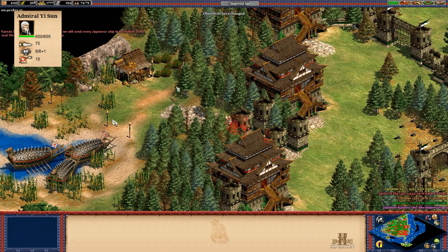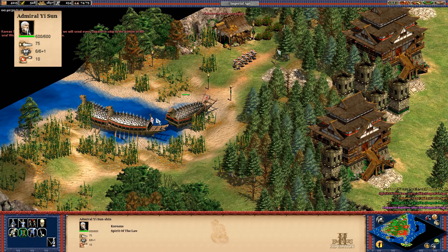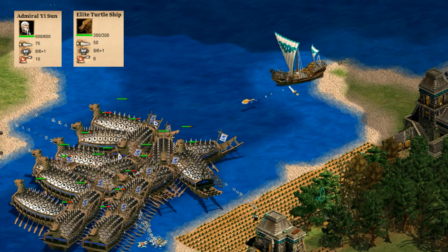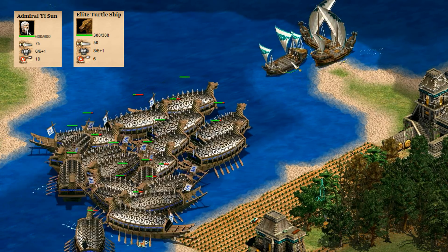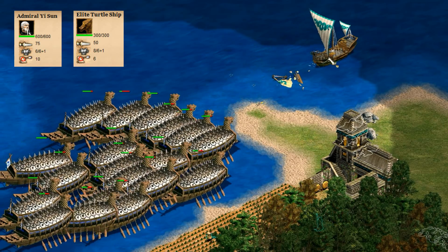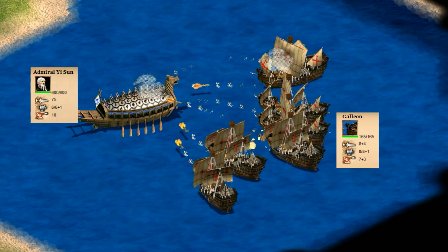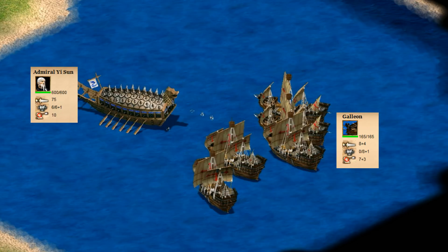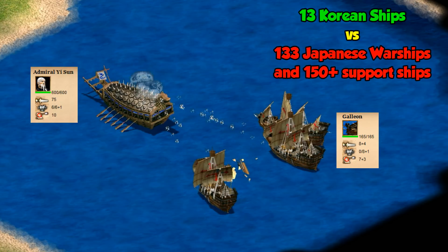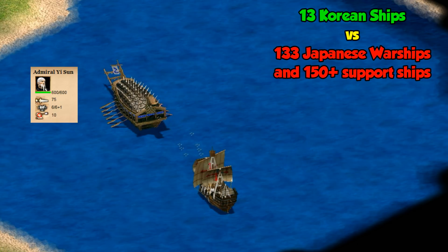Moving on to number four is Admiral Yi. From a pure statistical point of view he should probably be number one, but his downside is he's limited to water. You might remember him from the Noryang Point scenario in the Battles of the Conquerors. The elite turtle ship is already a very strong unit, but Admiral Yi has double the HP, double the attack rate, plus 50% more damage per shot and four more range. He can win against eight post-imperial galleons attacking him at once. The real Admiral Yi is famous for never being defeated and once led 13 Korean ships to victory over 133 Japanese warships without losing any of them, so it makes sense that he would be a bit overpowered.